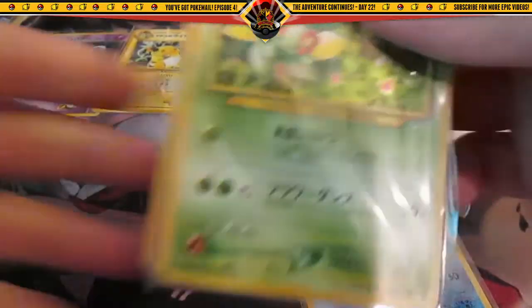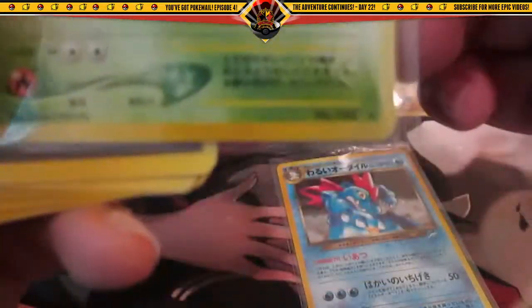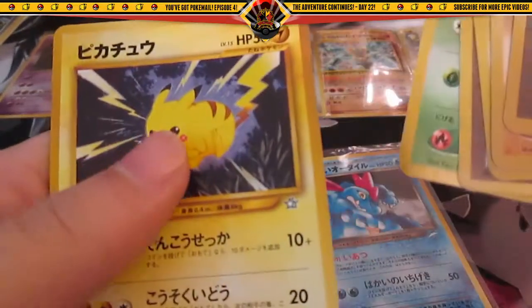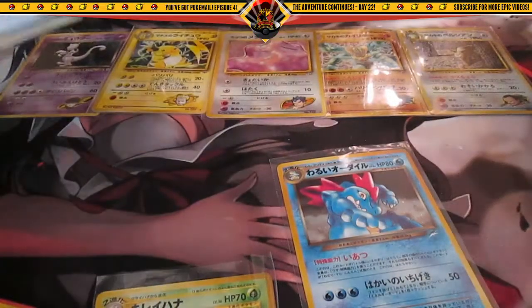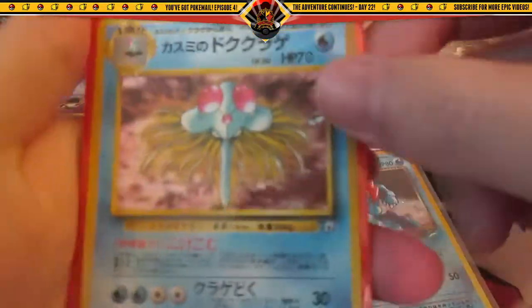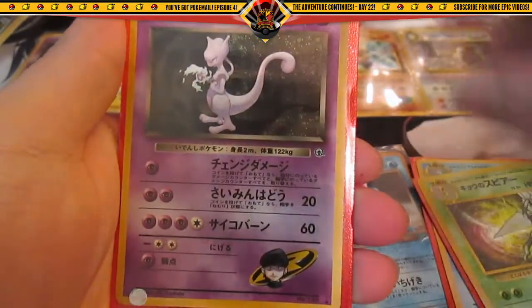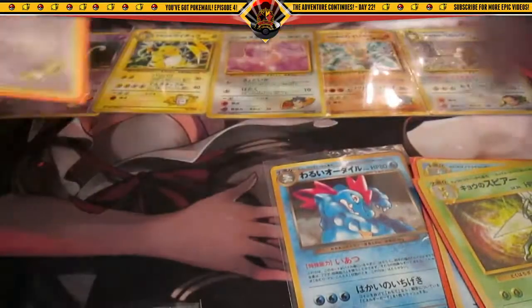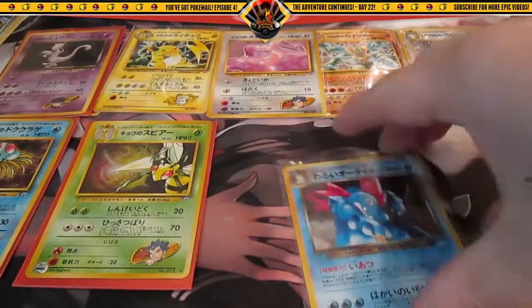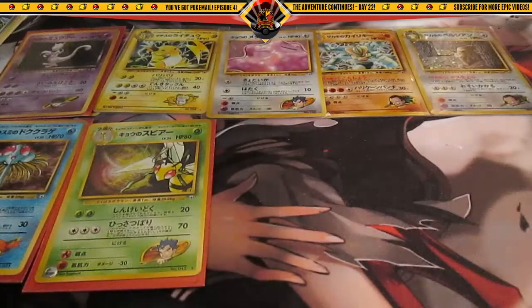Here are some more from the envelope — here's a Blossomtwo holo, I hope this card's okay. Then more commons and uncommons. Very cool. And some more Gym Challenge and Gym Heroes cards: Misty's Tentacruel, Koga's Beedrill, another Rocket's Mewtwo — I think there's maybe a total of five Rocket's Mewtwos.